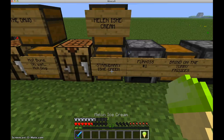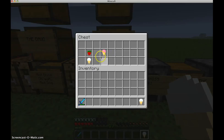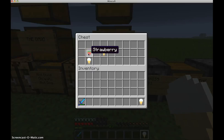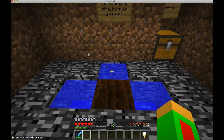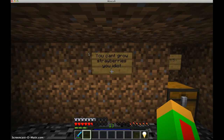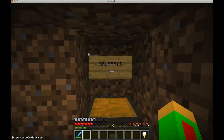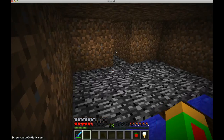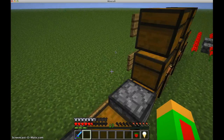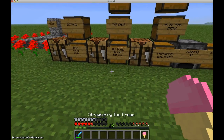You get melon ice cream and you can eat that like everything else. Last is the strawberry ice cream. To get the strawberries, we go to our underground farm and plant some seeds. You just need some strawberry seeds, some dirt, and a water bucket. Combine them and there we go — strawberry ice cream.